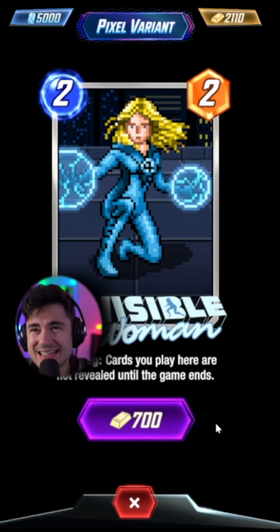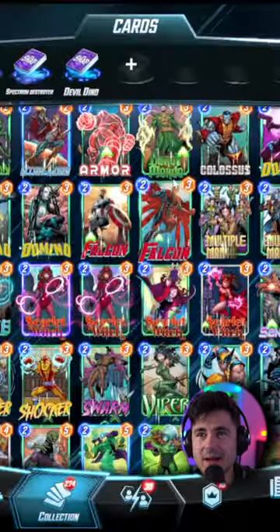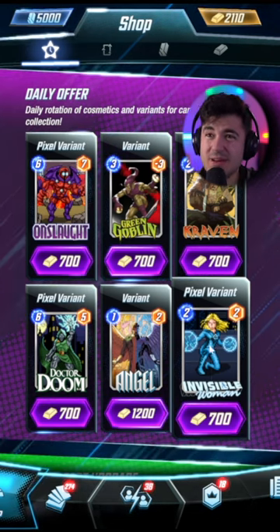Invisible Woman, again. I know that I'm in the minority here, but I really like the Pixel variants. I like this one, but where is she? I already opened this one. I actually don't think it's quite as nice as the Pixel one, but because I already have it and Invisible Woman isn't like that premium a card for me to want several variants for, it's a pass.